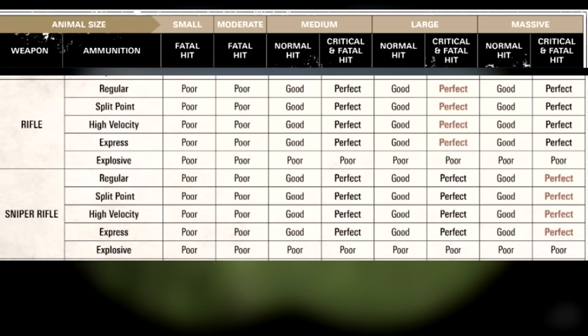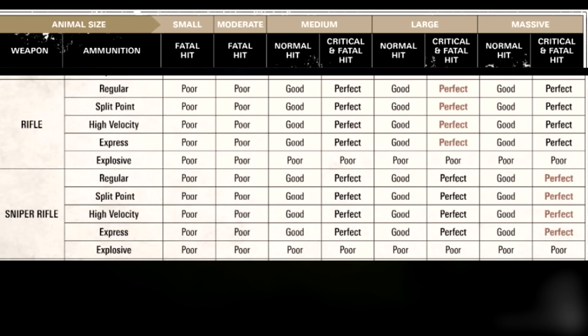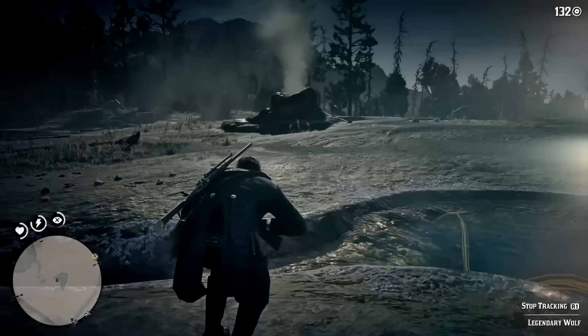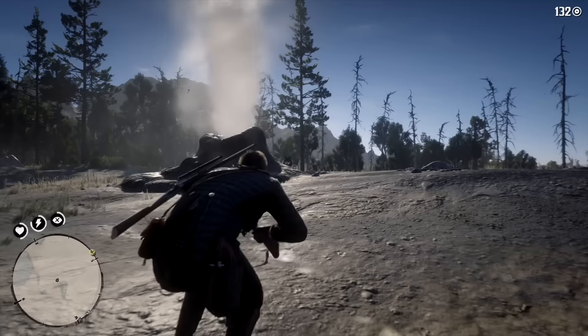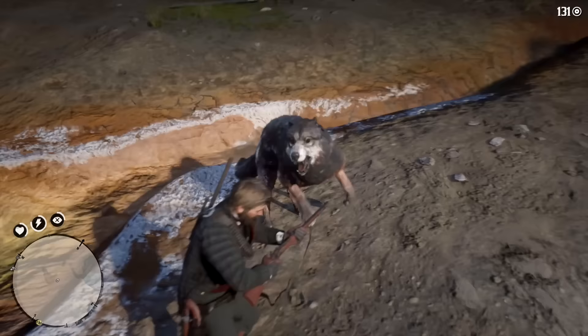Finally we have massive animals such as bisons, bears, elks, moose, big alligators and so on, and these require either improved arrows or sniper rifles to ensure a 100% chance at a perfect skin. Think of it this way: if the weapon is too big for the animal size it will ruin the pelt completely, and if it's too small it will not be enough to kill it in one shot. That's why you need the proper weapon. These are the general rules for a 100% guaranteed chance at a perfect pelt, though you don't necessarily have to use the exact highlighted weapon — others can work too, such as a normal rifle instead of a scoped one for massive specimens.